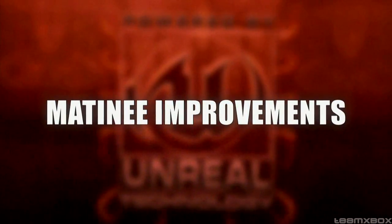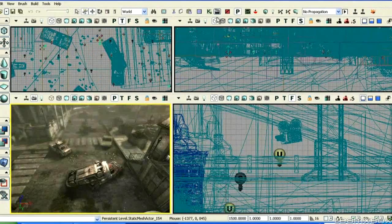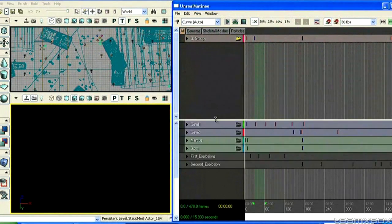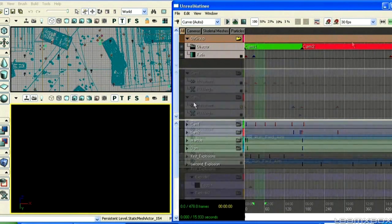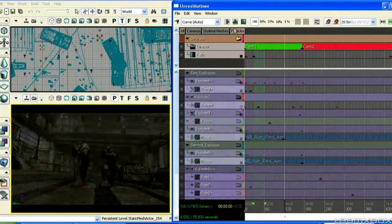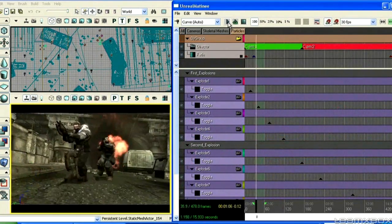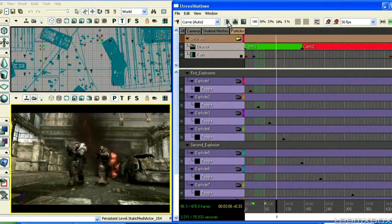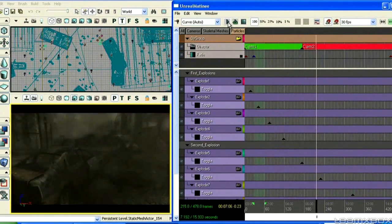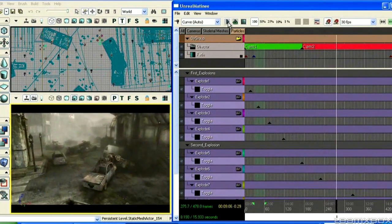Matinee is the system we use to build all of the Gears of War cinematics — the real-time cinematics that play back in-engine. We've substantially improved this to give artists movie director class control over all of the objects in the scene, over cameras, over cuts. We have a real-time preview now in-engine that gives you all the visual effects of the real cinematic at a level that's not even seen in Hollywood now in their preview tools.